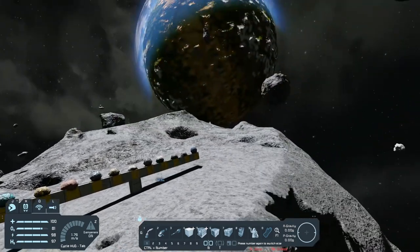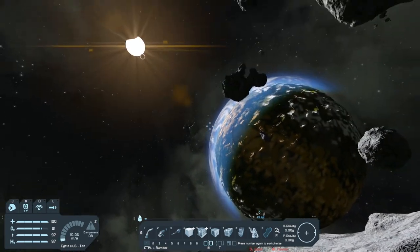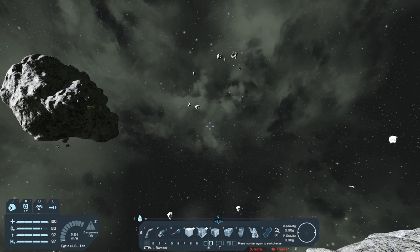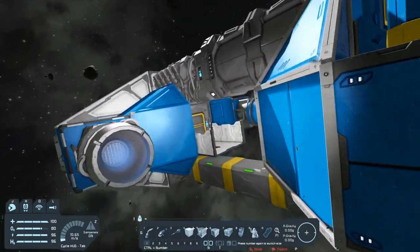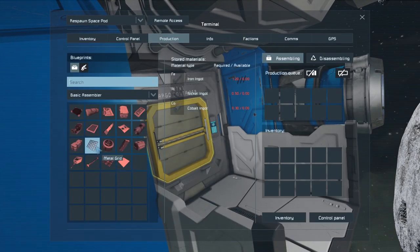That right there is basic drilling. After you do that and make sure your respawn ship is good to go, you want to travel to all the asteroids around you and try to find all the resources you're going to need. The first resources that you really do need are cobalt. If we go to production, the first one you're going to need is metal grids - those are going to be very important in order to make the larger refinery, which is the last tier, and that is going to take cobalt.